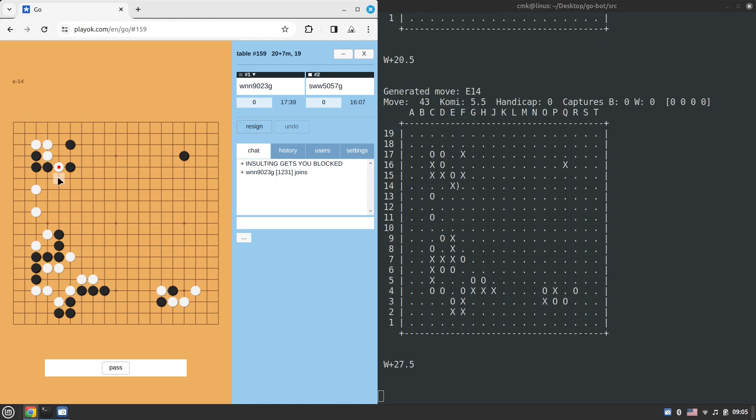Black stones are getting in trouble. A 1600-rated player at playok is a really strong level — I think he's enjoying playing this game because the opponent is not the best. I forgot to look at the score — it says white is leading, white plus 19, so Pachi agrees it's doing worse in this game.